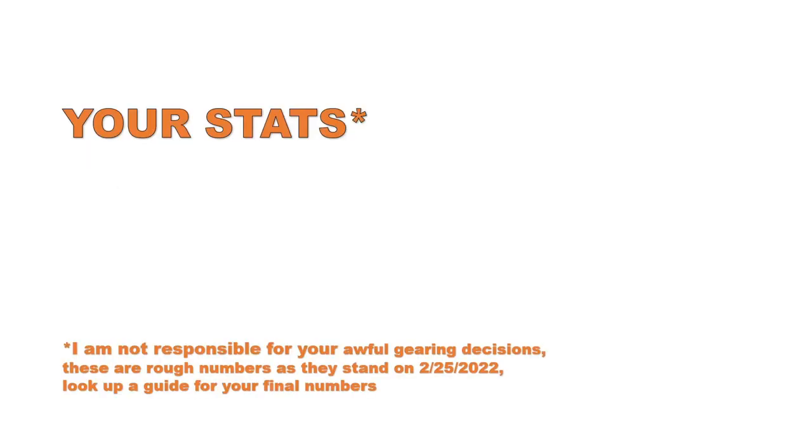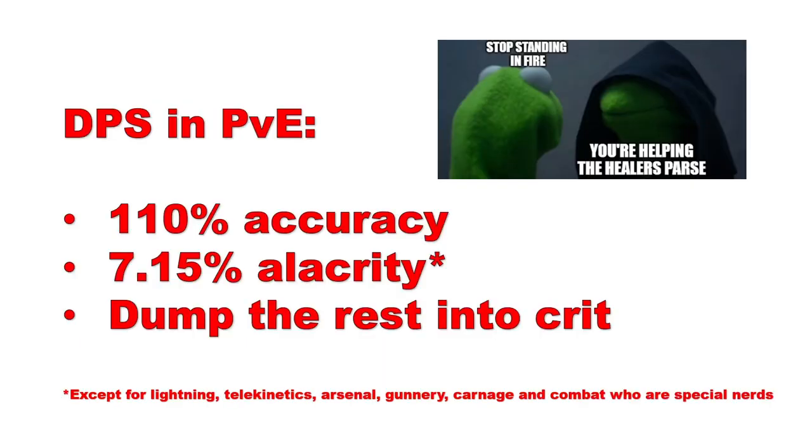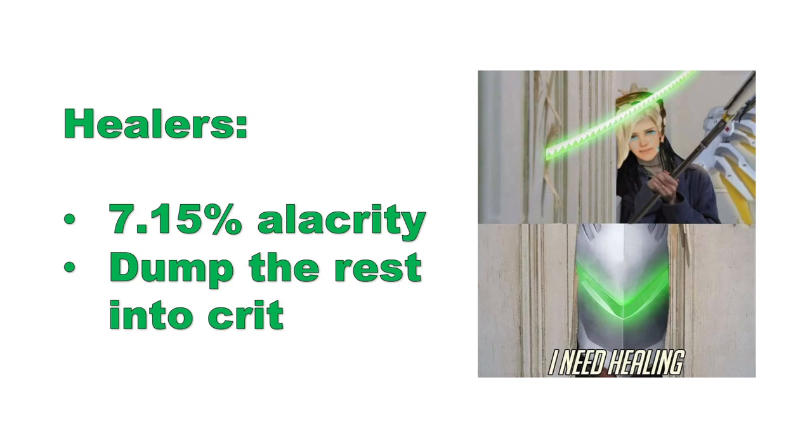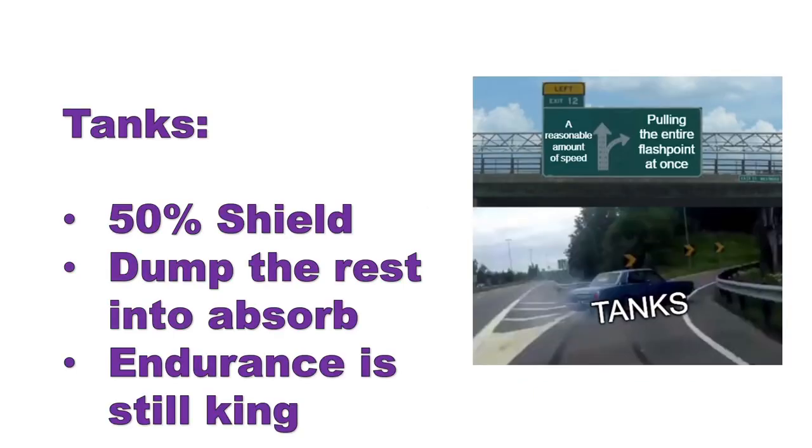For those of you looking for your tertiary stats, I can't give you exact numbers for every class, but the general rule of thumb is as follows. For DPS in PvE, you want to get your accuracy to 110% and get your alacrity to 7.15%, then dump the rest into critical. For DPS in PvP, you should get your accuracy to 105%, then get your alacrity to 7.15%, and then dump the rest into critical. Note that alacrity will be different for Lightning, Telekinetics, Arsenal, Gunnery, Combat, and Carnage — I will link all those in the description below. For healers, you should get your alacrity to 7.15% and then dump the rest into critical. And for tanks, you should get your shield chance up to 50%, then dump the rest into absorb.